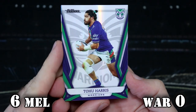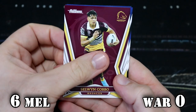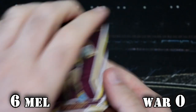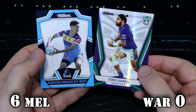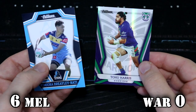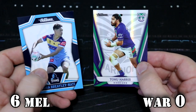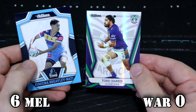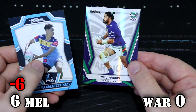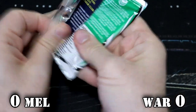We've got a Warriors Toku Harris Pearl Special. I'm going to make things extra spicy — let's add a bit of extra attention to things. If we get a Pearl Special of the Storm from the Storm packs, that will be double whatever insert is, regardless of if it is a Storm insert or not. But if it is a competing team, we will take the points off for that insert. So we're going to take those six points off for the NRLW because we did get the Warriors Pearl Special out of the Storm pack. So the Storm are back on zero.